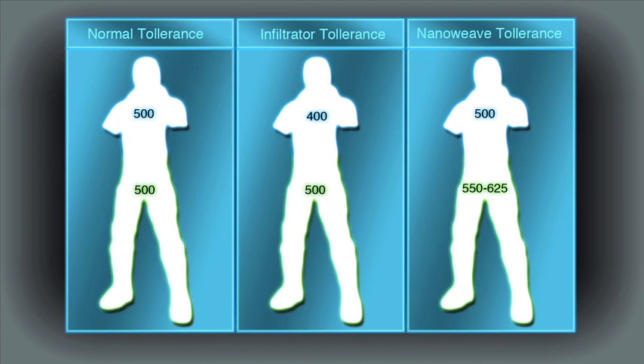Each soldier can take 1000 damage before they die. 500 of that damage can be taken up by shields, and another 500 by the health of the soldier. Infiltrators are an exception, since their shields can only take 400 damage. However, many soldiers will have nano-weave shields — a cert you can use in the suit slot for all soldiers except the MAX. Most people use it because it's cheap, and it can boost the overall tolerance from 1050 to 1125 depending on the cert level.